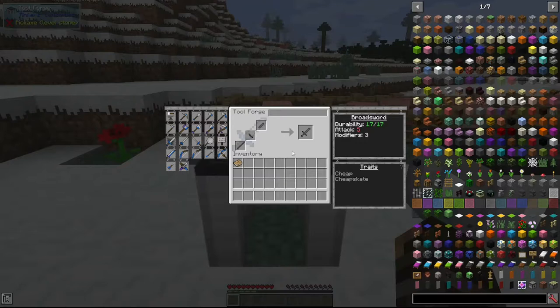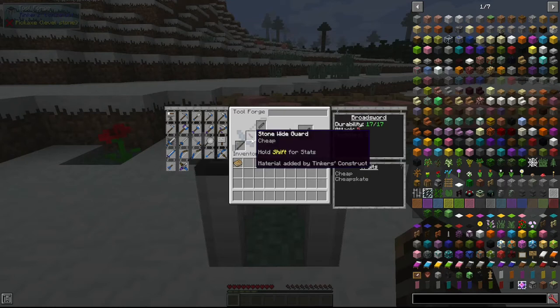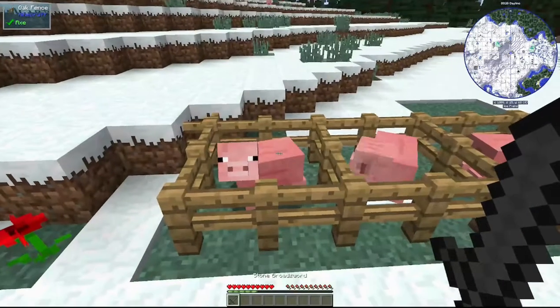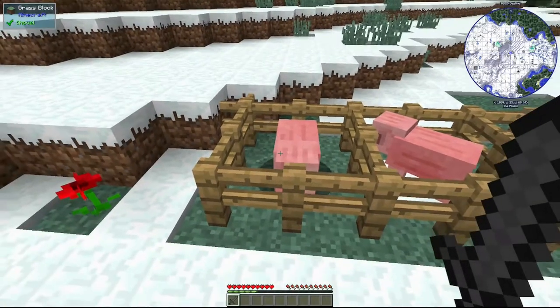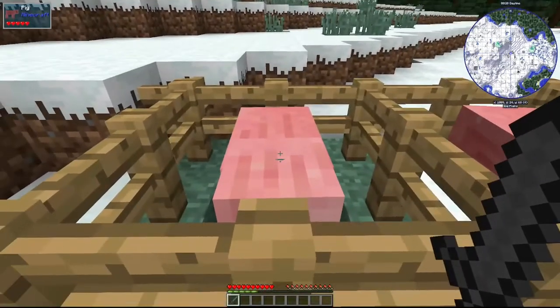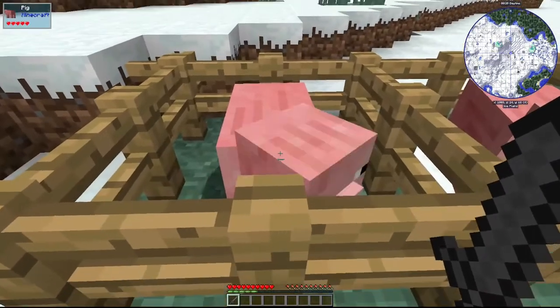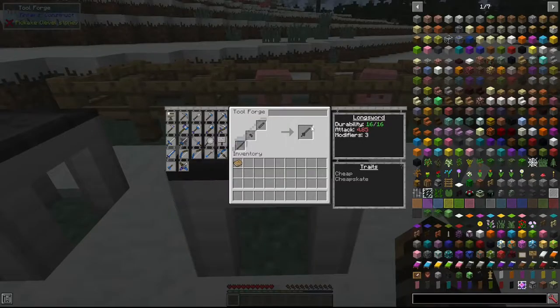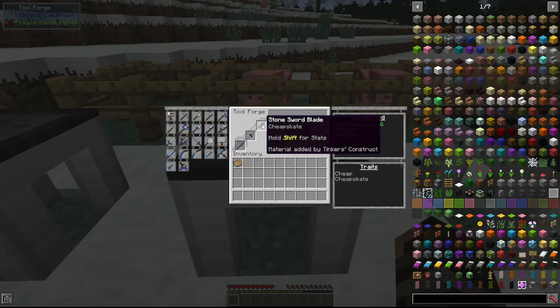Now we're onto the offensive weapons. The first is the broadsword, made with a sword blade, a wide guard, and a tool rod. It has about average damage in the scale of all the weapons in this mod, and it also works like a regular vanilla sword — it has a sweeping attack. Next we have the longsword, made with a sword blade, a hand guard, and a tool rod.